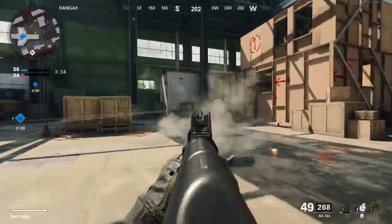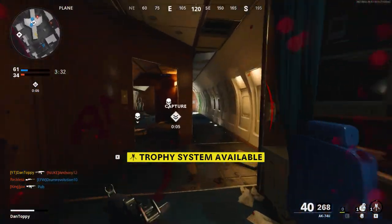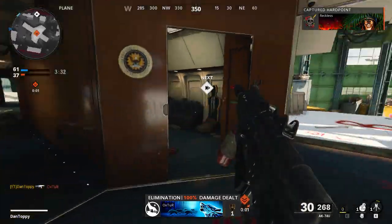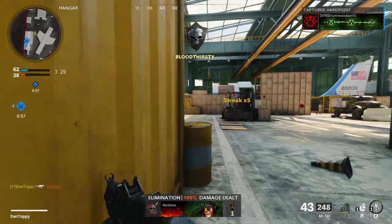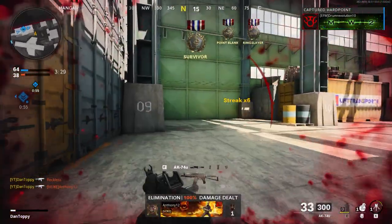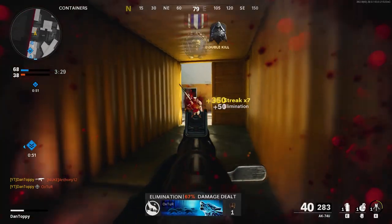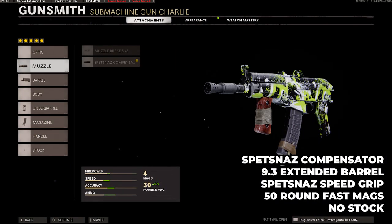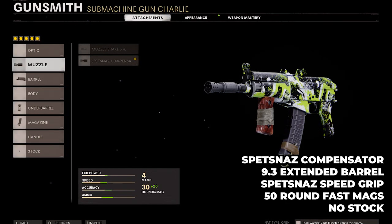You want to be using this for fast objective plays and for slaying. It really works best when you're up in the enemy's face and being super aggressive, trying to get as many kills as possible to keep them pinned back into their spawn so your team can capture the objective, or when you're sat inside the objective getting loads of kills there defending it. It can also work great as a close-range secondary on an overkill sniping class. The best class on the AK-74U inside League Play is the Spetsnaz Compensator, the 9.3 extended barrel, the Spetsnaz Speed Grip, the 50-round Fast Mags, and the no stock.